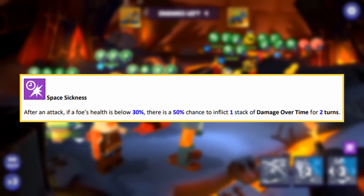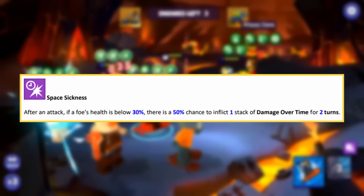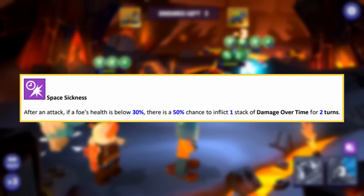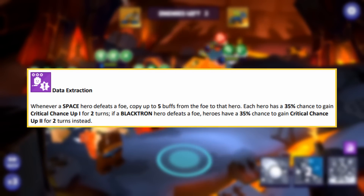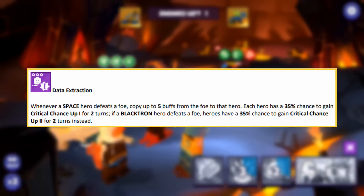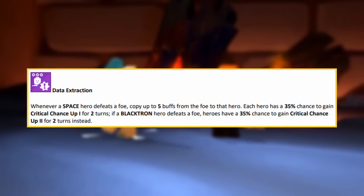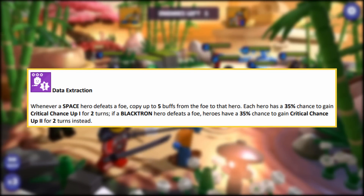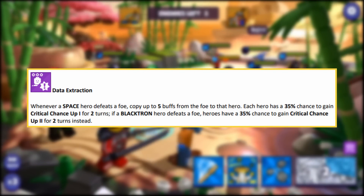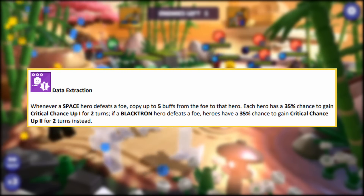The third ability: after an attack, if a foe's health is below 30%, there is a 50% chance to inflict 1 stack of damage over time for 2 turns. The fourth ability: whenever a space hero defeats a foe, copy 5 buffs from that foe to that hero — hopefully that doesn't include taunt. Each hero then has a 35% chance to gain critical chance up 1 for 2 turns, and if a Blacktron hero defeats a foe, heroes have a 35% chance to gain critical chance up 2 for 2 turns instead.